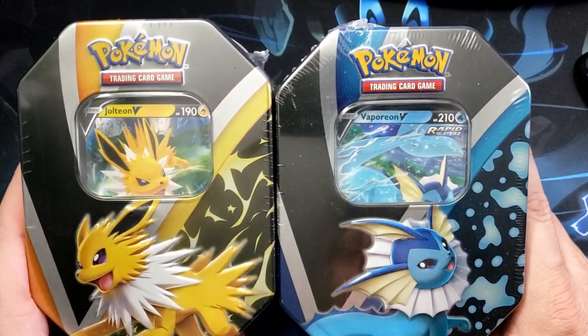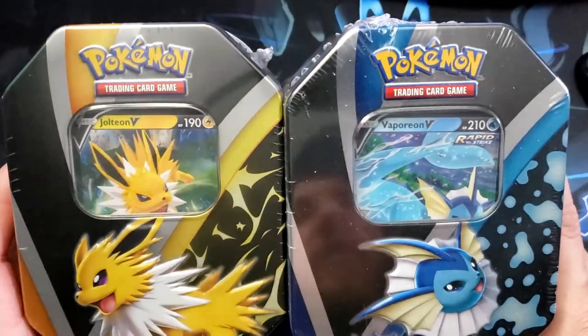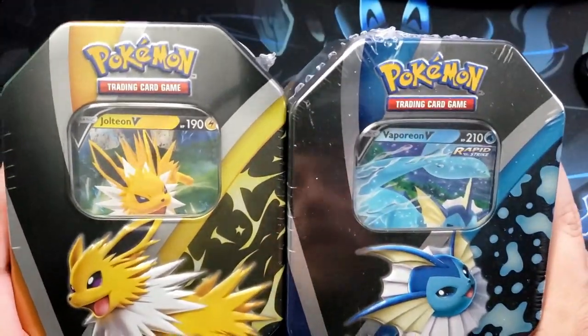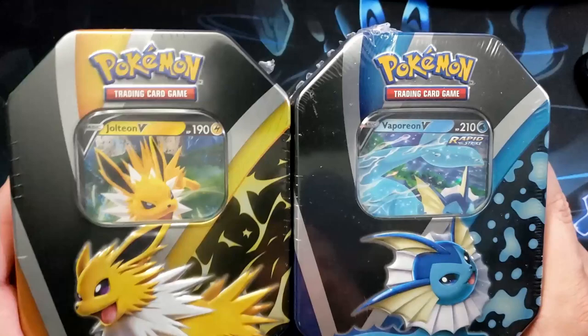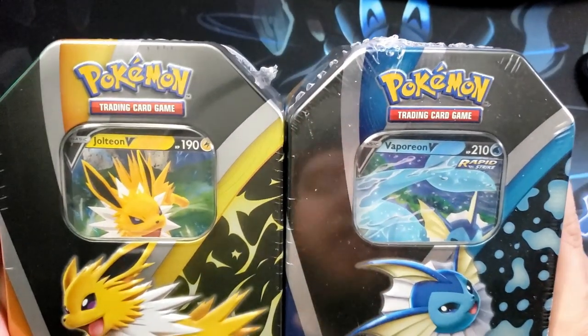What's crackalackin dudes and dudettes? It's Ness and I'm back. Today we got a couple of the Eeveelution 10s. I only got two of the three, but I did open one up with my wife not on the channel — got the Flareon — so we did get one of the other 10s.